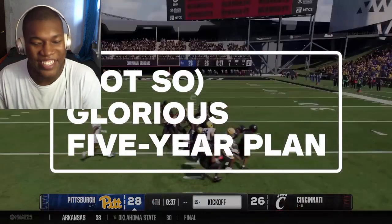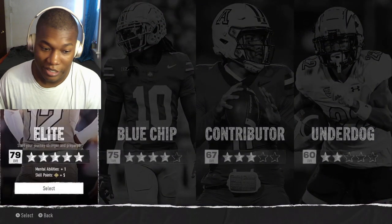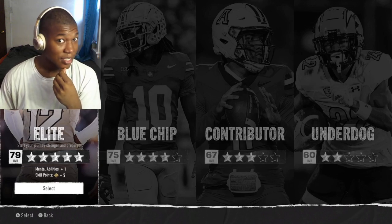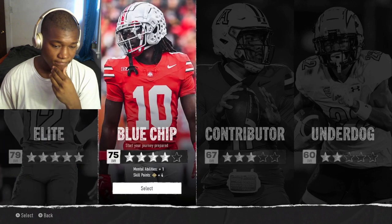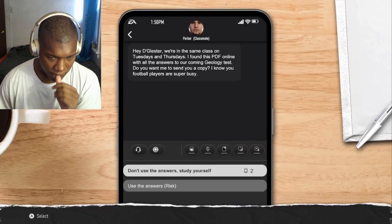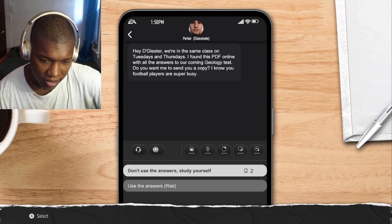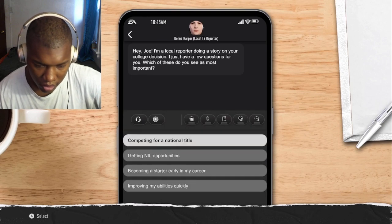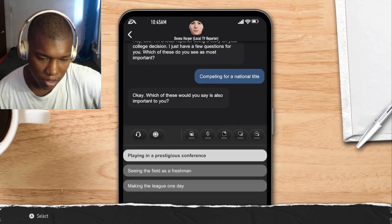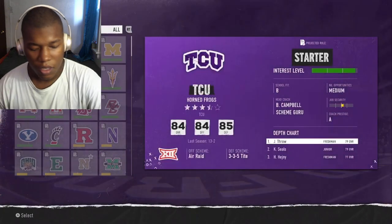Road to Glory lets you choose the position and prowess of your own student player. The better you are as a prospect, the sooner you'll see the field, but starting as a less desirable recruit is more challenging and ultimately more rewarding. You start as, say, a five-star quarterback, then spend each week allocating energy to stats like academics, health, and training. Sometimes you'll get a text from a sponsor offering NIL deals or from your academic advisor. It's pretty basic resource management.